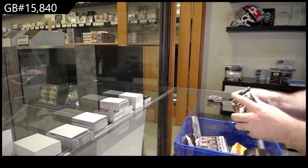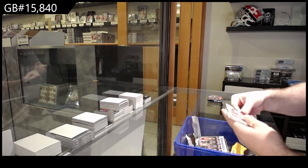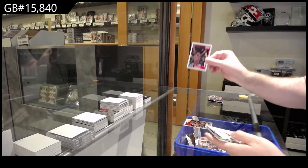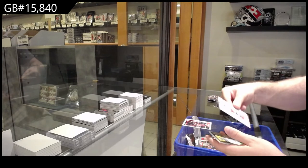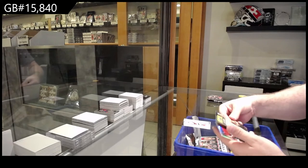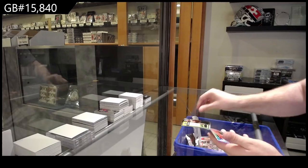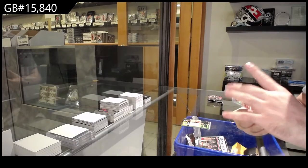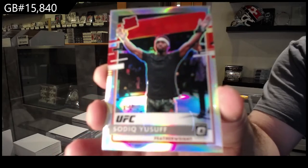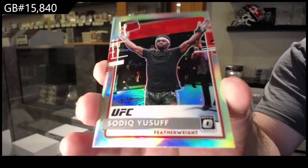This has been a solid box, at least I think so for a UFC fan. Murano Rated Rookie for the M spot, Ngannou Score for the N spot, Rookie of Chandler for the C spot. We've got a Volkanovski for the V spot, Optic Silver Rated Rookie of Yusef for the Y spot — Yusef Rated Rookie Silver.